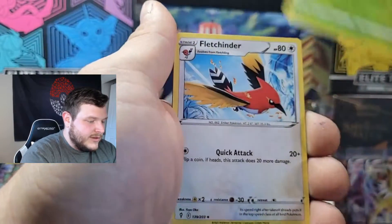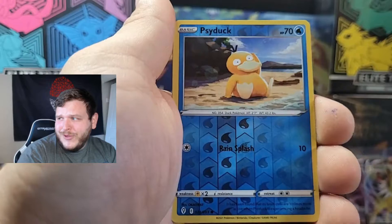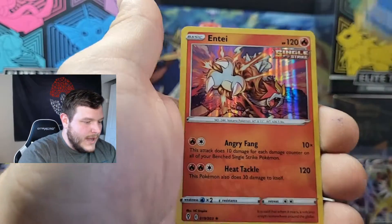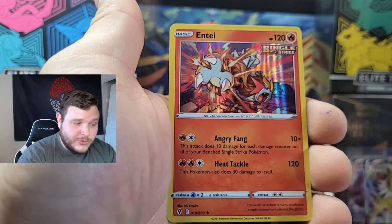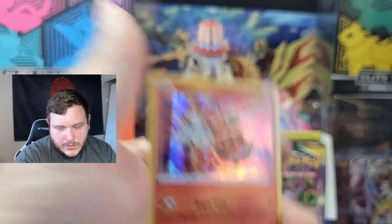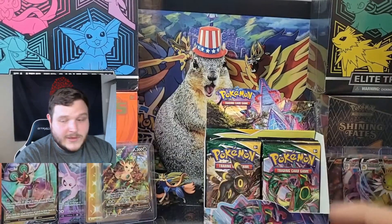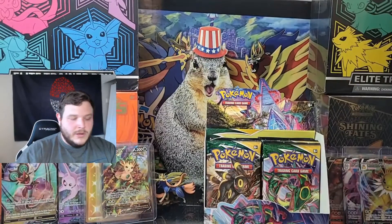Next pack: Scraggy, Energy, Skiploom, Fletchinder, Shopping Center, reverse Psyduck sitting on the beach confused as heck, and a non-ultra-rare — it's just a regular hollow Entei. Beautiful card. Entei is my favorite dog from that generation — if you're talking Suicune, Raikou, and Entei, specifically.